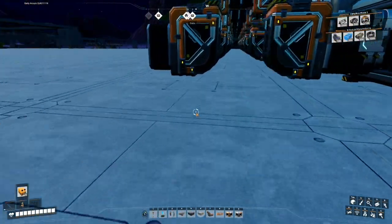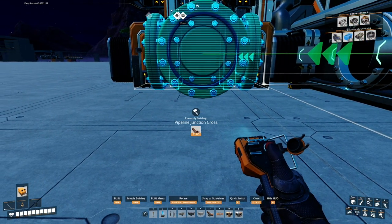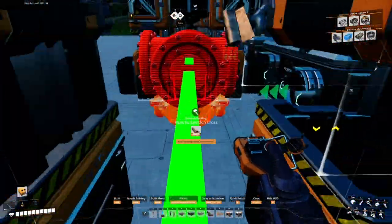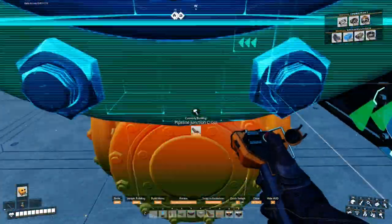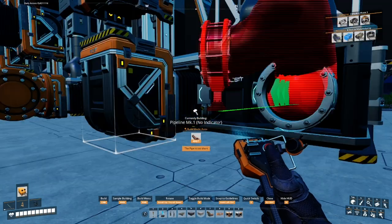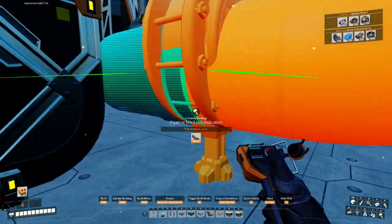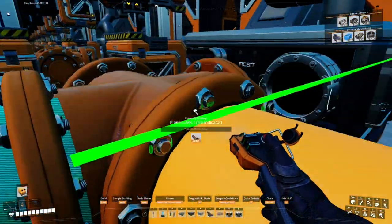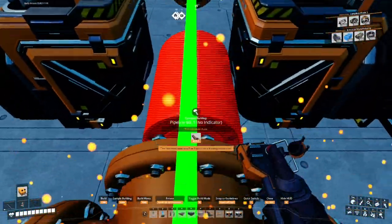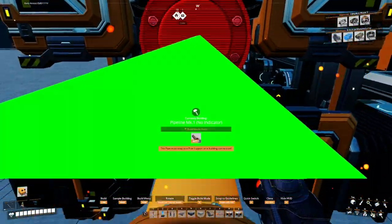Now we do the pipe work for this side - line it up with the machine and with the center of the conveyor lifts, all the way down. Once done we attach all the pipes. As you can see it slides nicely and perfectly under these conveyor lifts, and it looks pretty good. We'll color code everything eventually, but I'll do that after the build.